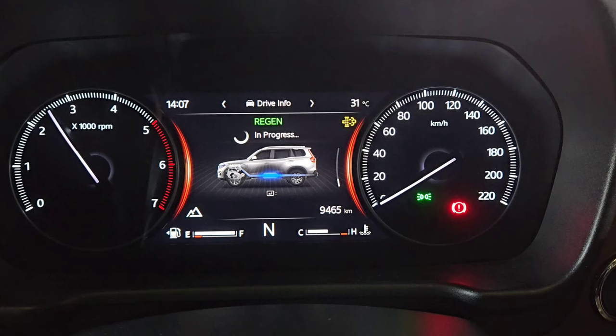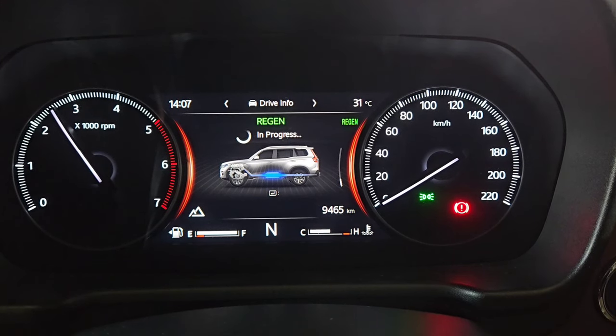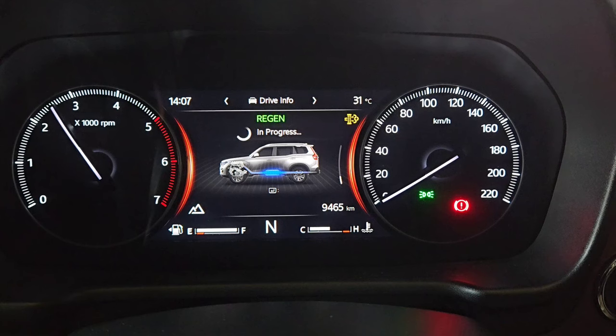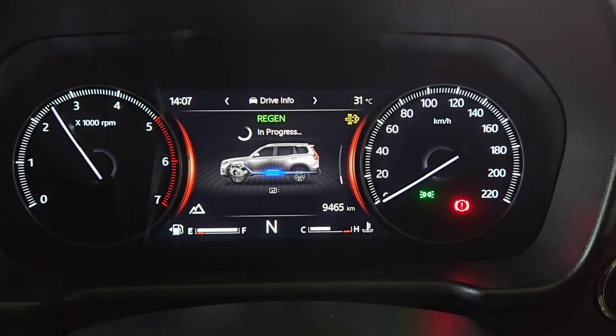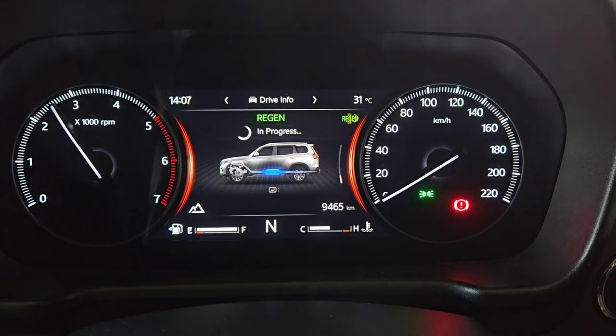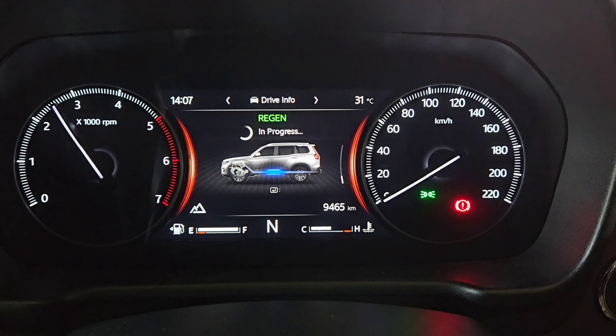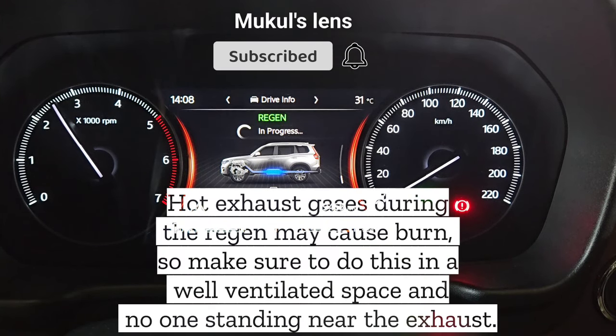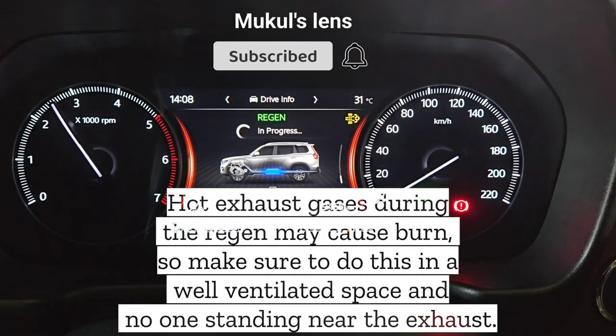I will be taking my car on the highway very soon, so I chose to skip the regeneration process. To abort the regeneration, just press the clutch, brake, or accelerator and the RPMs will return to normal, and the 'regeneration aborted' sign will come on the MID. If you found this video helpful, do consider subscribing to this channel for more such content, and I'll see you in the next one.